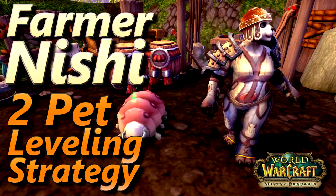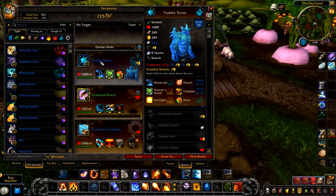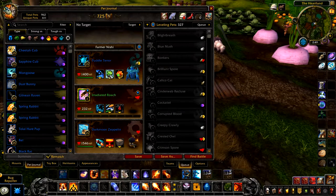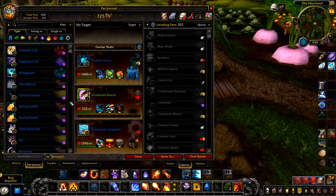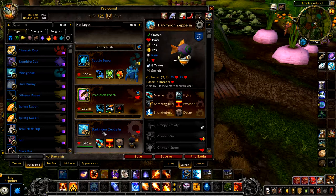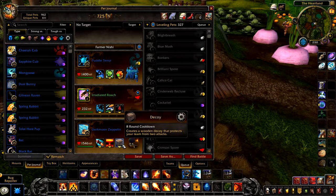This is how to defeat Farmer Nishi using two pets so you can level a third. Your first pet is a Puddle Turret with Water Jet, Nature's Ward, and Dive. Your second pet is your leveling pet — a level 2 or one with at least 200 health, as it will take an AoE hit. Your final pet is a Darkmoon Zeppelin with Missile, Explode, and Decoy.